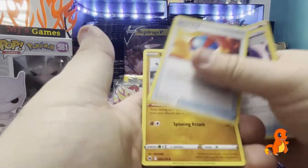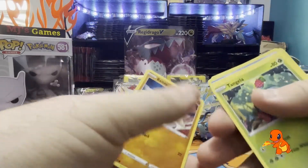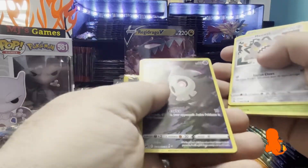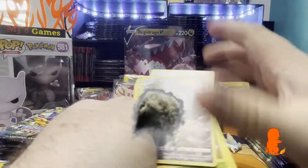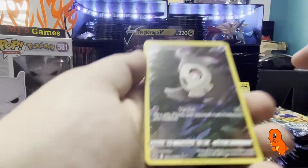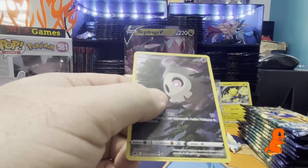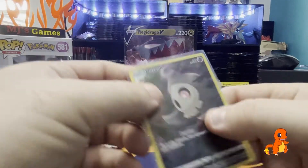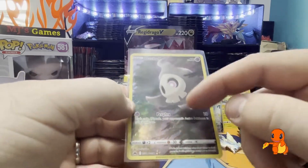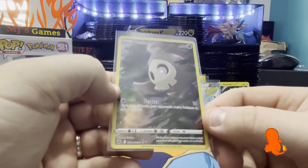I can always use the cards to trade for cards that I need as well. I do mention trading quite a lot, and we will have a video coming out very shortly discussing how to trade cards to get the cards you need to finish your set. We are three for three at the minute - we've got a Duskull, which also comes from the Galarian Gallery. You can tell because it says GG down the bottom. That is a very nice card there as well.